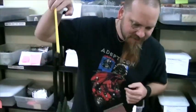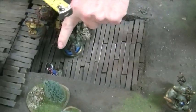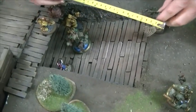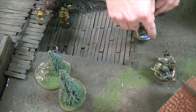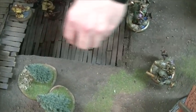Retribution has some fun focus generating abilities too. So the very first thing that has to happen is I'm going to activate Gorton himself. He's going to pop his feat — if you remember from our last game, he gets to slide things up to eight inches. I'm going to pick seven inches, so all of these models go seven inches straight toward that table edge, which keeps them safe.